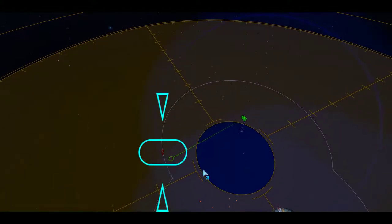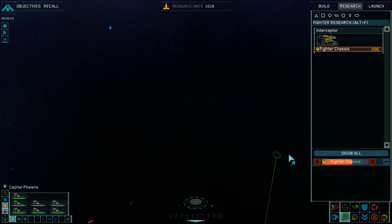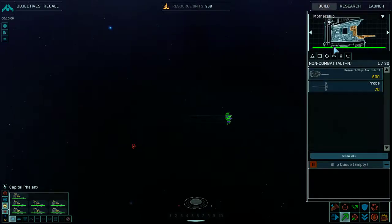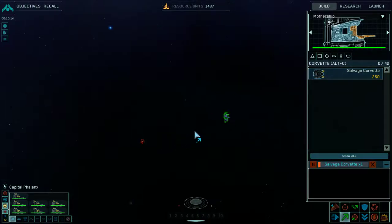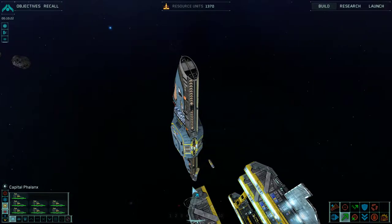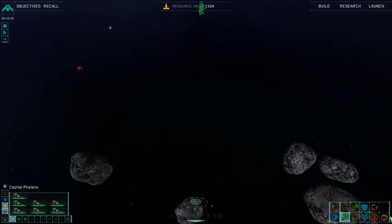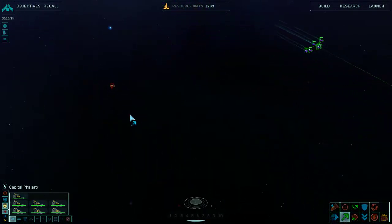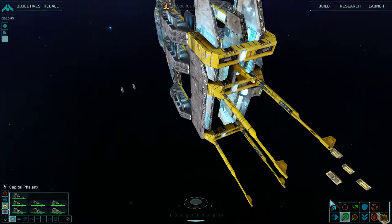The next trial will test the performance of the salvage corvette. Build one and capture the target drone here. Strike group moving into position. Strike group coordinates locked in. Research complete. Birds are clear. Acknowledged. Roger. Strike group coordinates locked in. Salvage corvette complete.